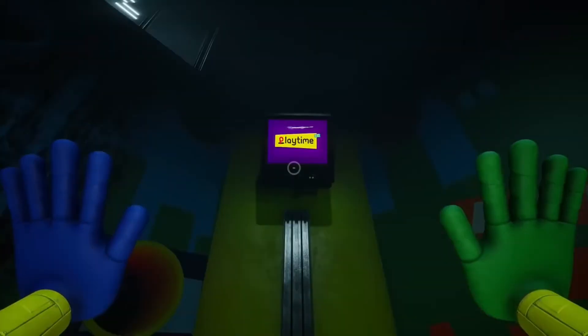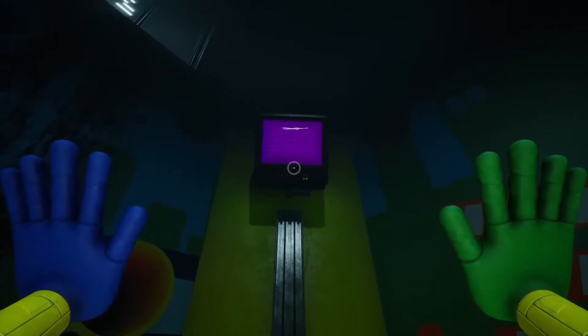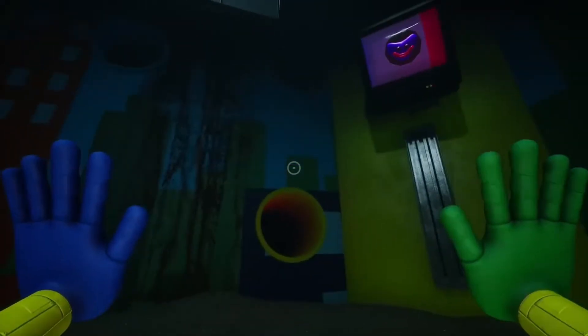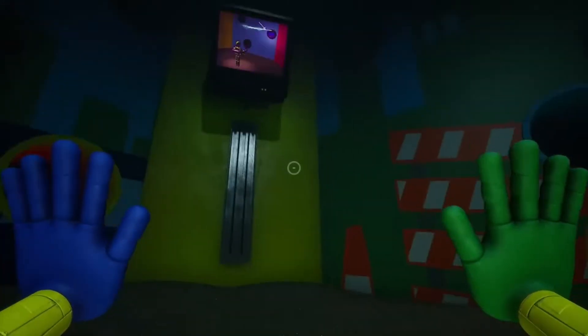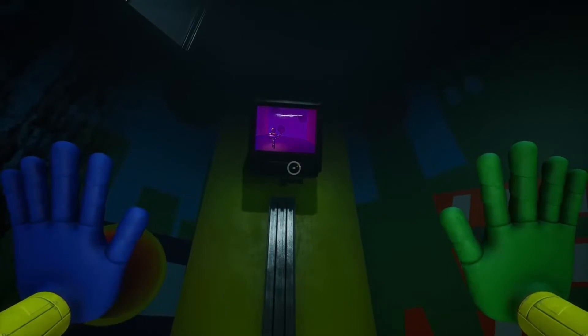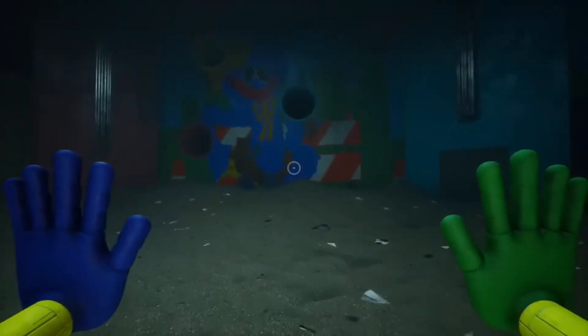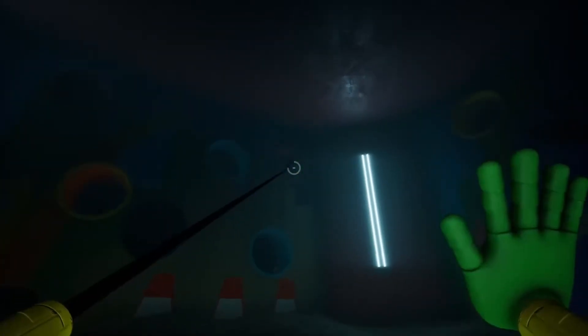We listen as the instructions follow: this advanced test is designed to assess the extent of your reactionary abilities. A dual-palm grab pack will be provided. Around you are 18 sizable holes, and an adorable Huggy Wuggy toy could appear out of any one of them — if one comes out, hit it with your grab pack. The game starts with two minutes remaining, and we finish with the final punch to the Huggies' faces.